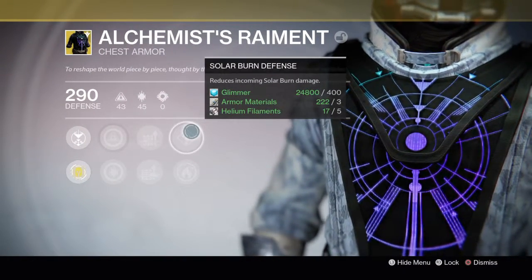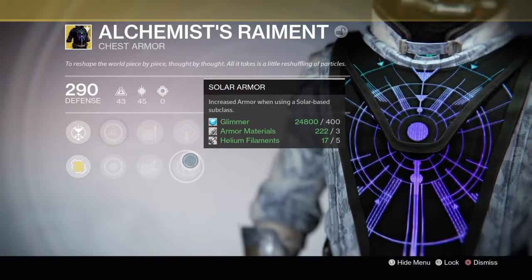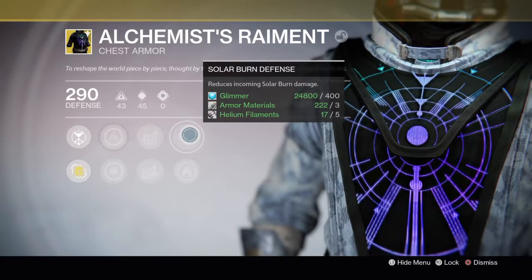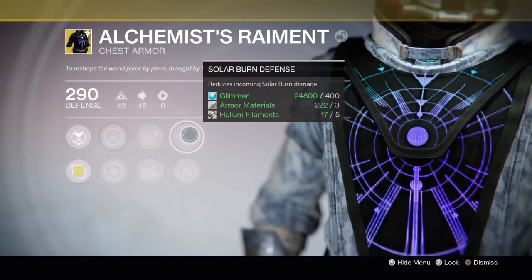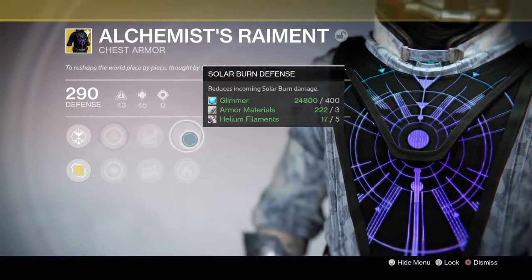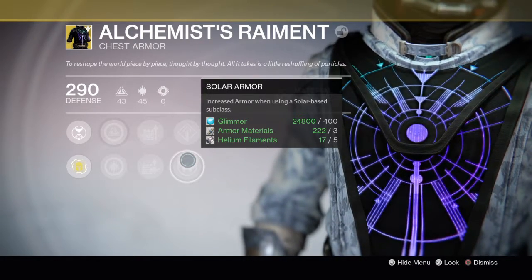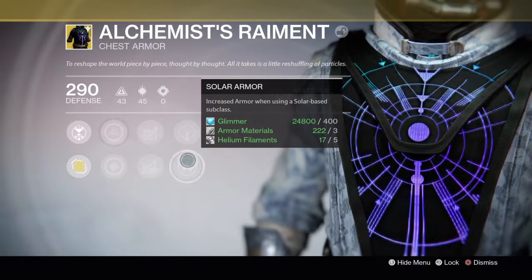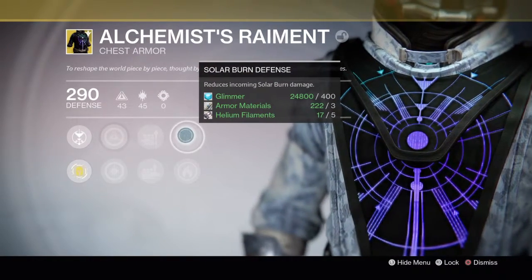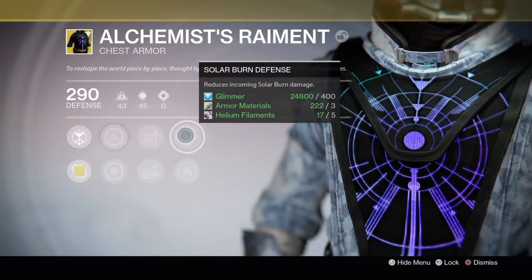Then you've got Solar Burn Defense, reducing incoming solar burn damage, and Solar Armor, which increases armor when using a solar-based subclass. Both are nice when patrolling. I don't often use Sunsinger when patrolling so I don't need to worry about the extra armor or reviving. It could have a nice synergy in a raid or mission where you do need Sunsinger, but for me, reducing that incoming solar burn is going to be great against those fallen shotguns that seem more like uzis.